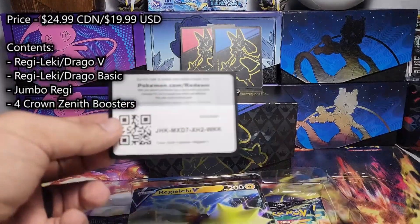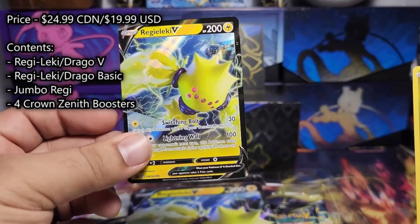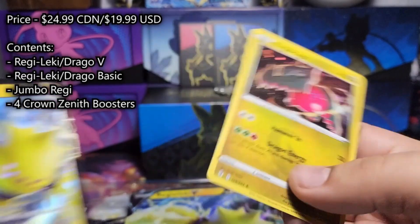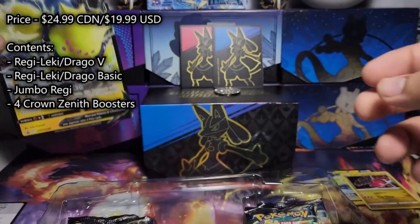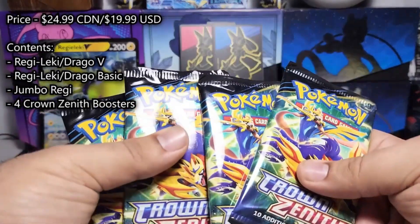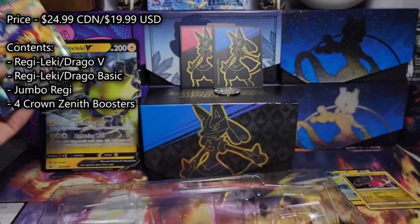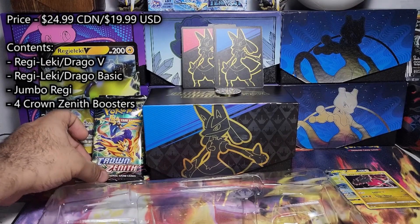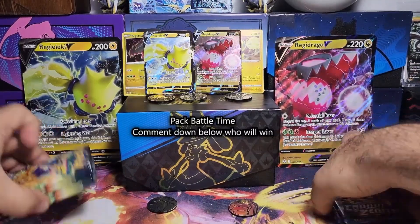First and foremost, we have the contents. We got Regi-Leki V or Regi-Drago V, depending on which box you got. And then you'll get the basic of the box that you didn't get. So the Dragos and the Leki and the Leki's and the Drago. You'll get a jumbo Regi of whichever one that you got, and you're going to get four — count them four — Crown Zenith Booster Packs. And that's all for the low, low price of $24.99 Canadian or $19.99 US, depending on where you buy it.